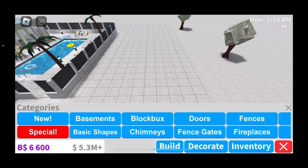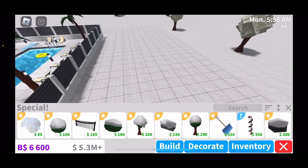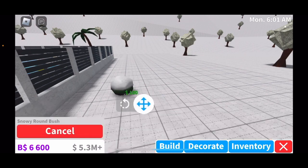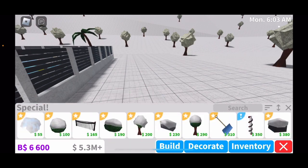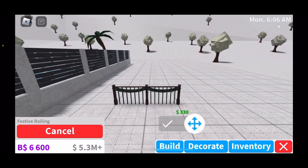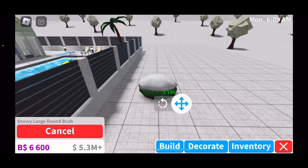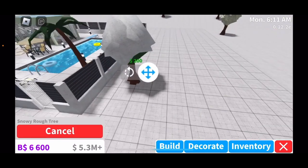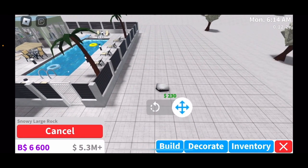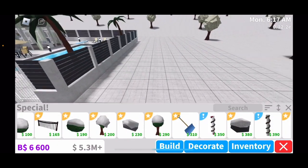If you go to Build and then go to Special in the categories, you can see a bunch of different stuff. You have a snow pile for 55, a snowy round bush for 100, the festive railings which I love — for one piece it's 175 — a snowy large round bush for 190, a snowy rough tree for 200, a snowy large rock for 230, and a snowy spherical tree for 290.